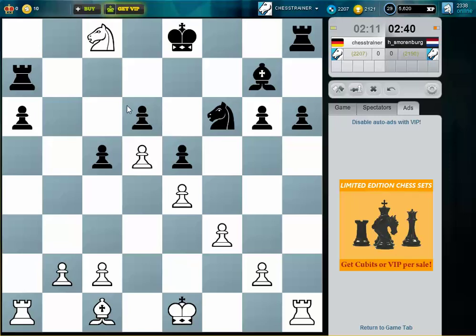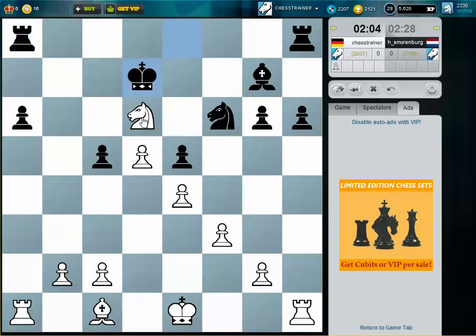So now I win a pawn. I think it's better for him to give up the pawn on a6, because this pawn is very important to keep control over c5. This is strange — I think now this pawn is getting into trouble. And I threaten knight b6 again.